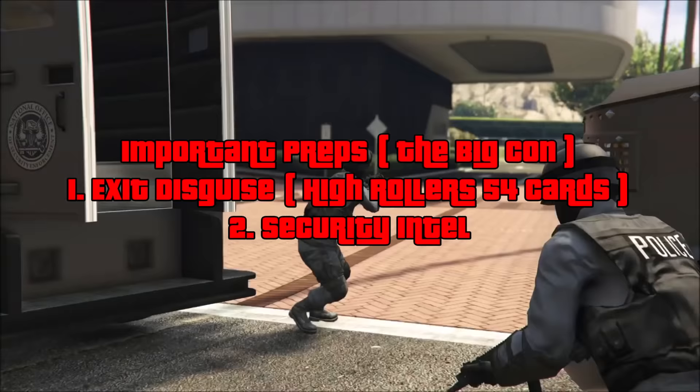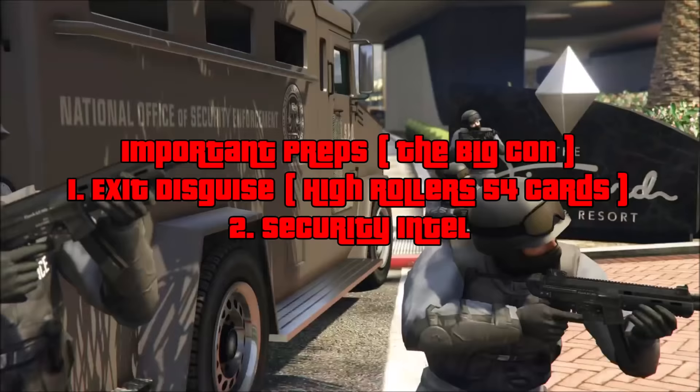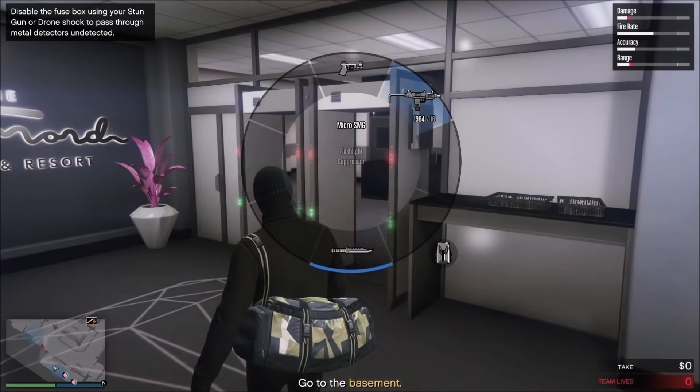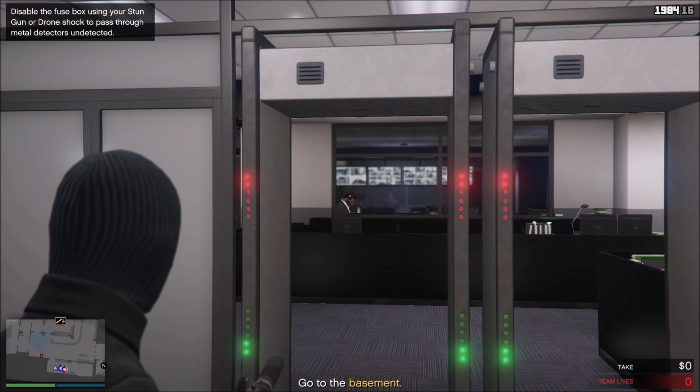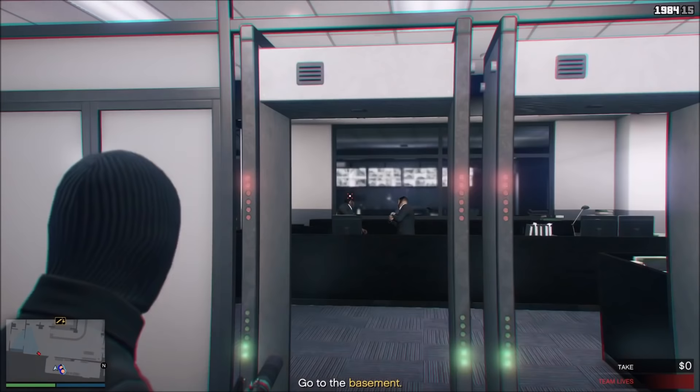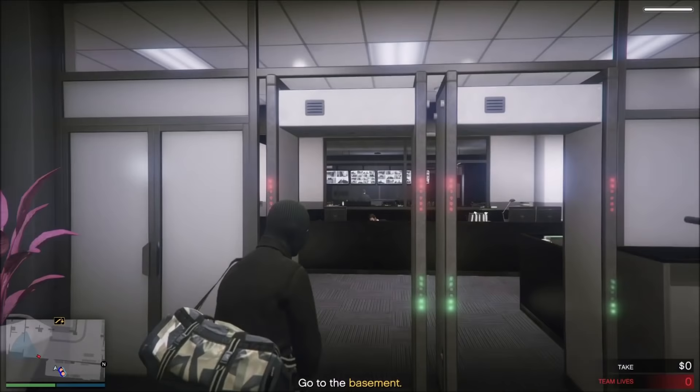For the big con you don't really need to do any optional preps. The only ones I say to do are security intel — which you only do once and have forever — and the exit disguise using the High Roller outfit. That's it. You can do this heist no problem without the optional preps. This heist is very easy and very quick. And the final heist we have is the silent and sneaky one — I did this one with minimum preps. I had security intel and security passes, because I already knew how bad it would be without the passes.